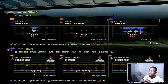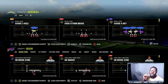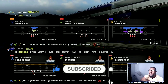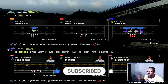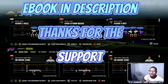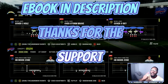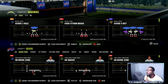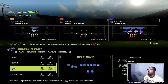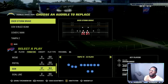My base play is Nickel. Today we're going to be concentrating on shutting down the run. If you are shutting down the run, your opponent has to pass the ball, and when they pass that's when we're able to clamp up — sending super fast edge pressure blitzes from the cornerback lockdown defense. The first thing you do every single game is come here and go to auto base align in match coverage.